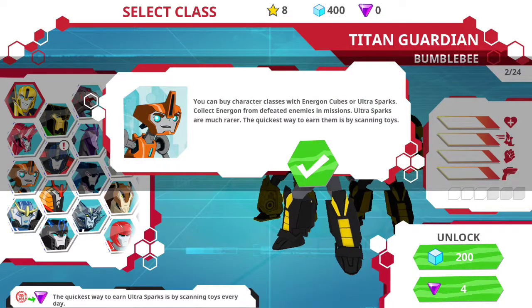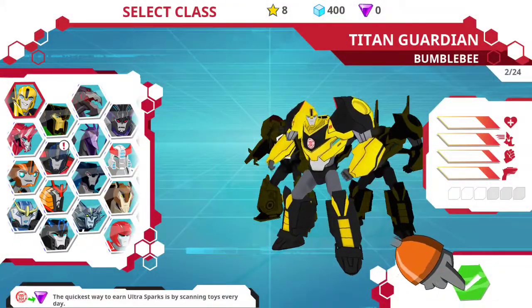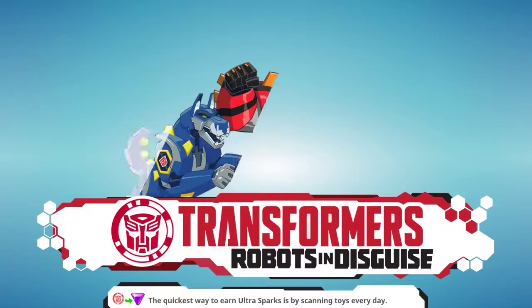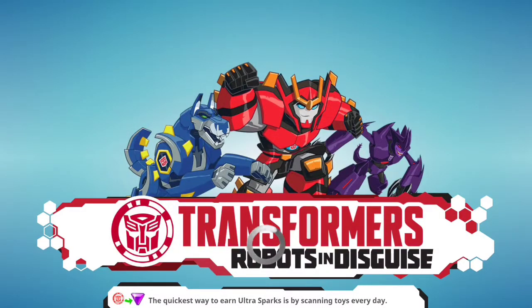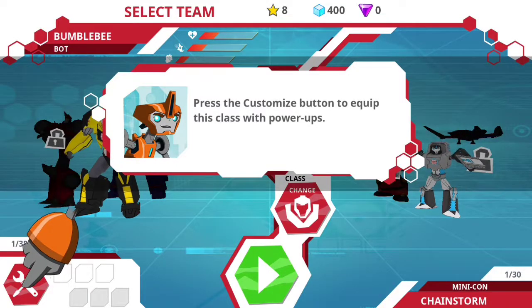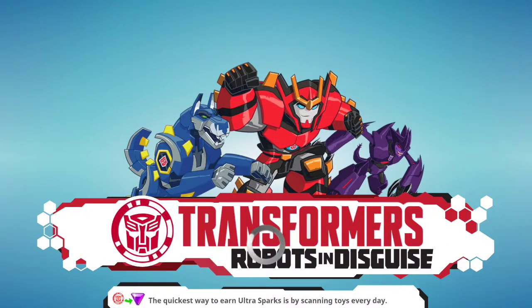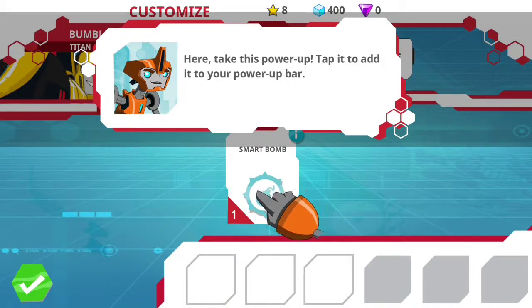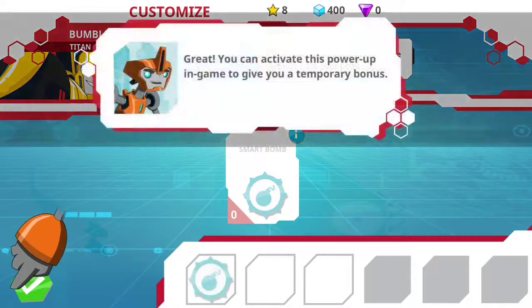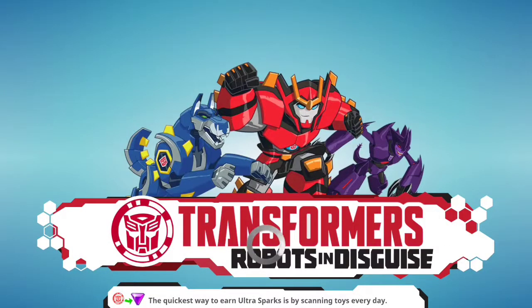Ultra Sparks are the special currency, and you can get those by scanning your Robots in Disguise toys. There apparently is a way around that, but I don't know what all those are, and I would not advertise them anyway — I'm just not gonna.